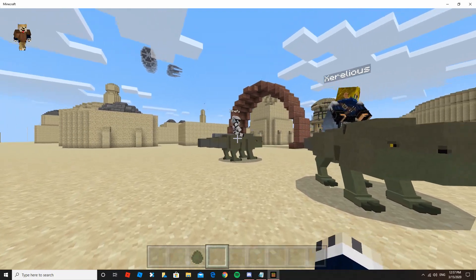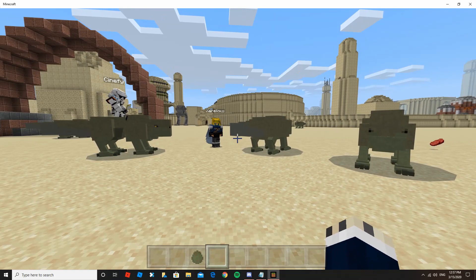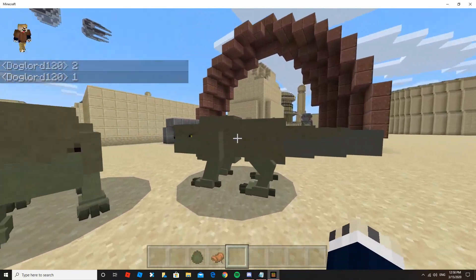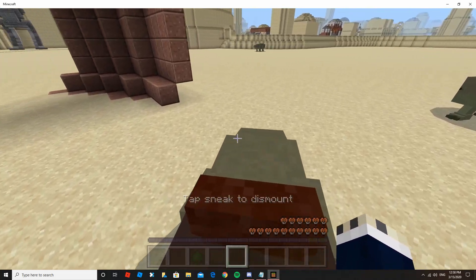My friends are taming too. He just got knocked off. And that's how you tame them. But if you actually want to ride them, what you need to do is crouch, open up their inventory, put on a saddle, and then you can ride them around, just like that.